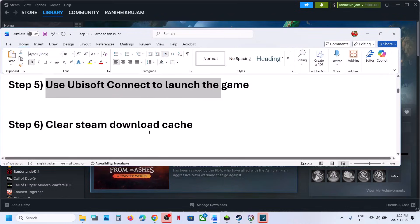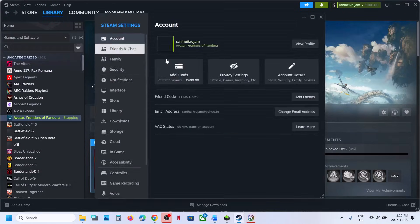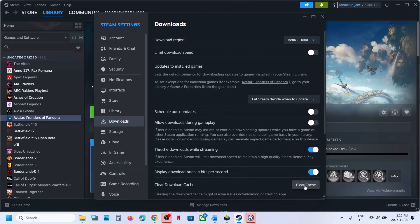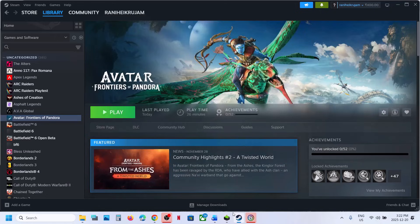The next step is to clear the Steam download cache. Go to Steam, click on Steam at the top, go to Settings, go to Downloads, and you will see the Clear Cache option. Click on it and confirm — this will restart Steam. Then relaunch the game and check.